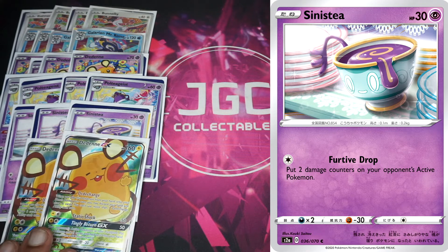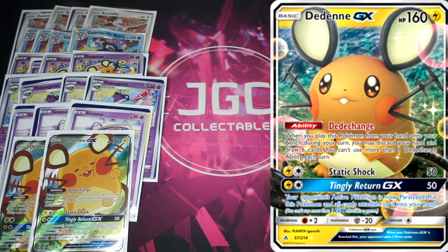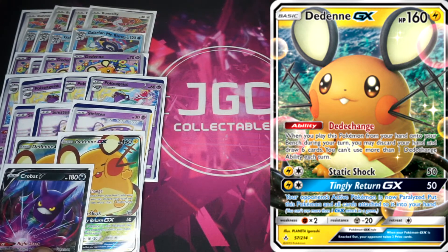We've got two Dedenne GX to help us draw. We need to get Mad Party Pokémon into the discard pile, and Dedenne will let us do that while drawing cards. It is a two-prizer, but Night March did play Shaymin back in the day, so it's offset. If the opponent wants to Boss's Orders a Dedenne, you can Dedechange so well it's not the end of the world.